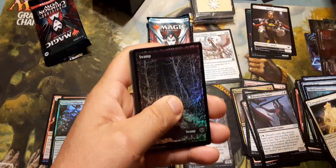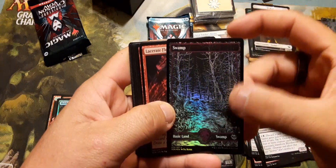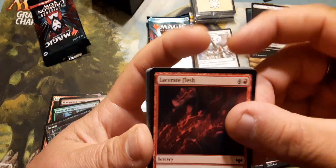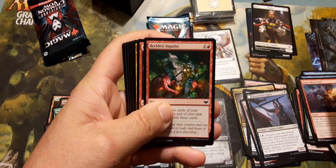The only one we're missing is the blue island. So I got two green, two swamps, two forests.